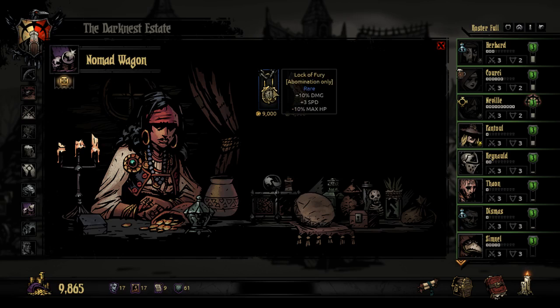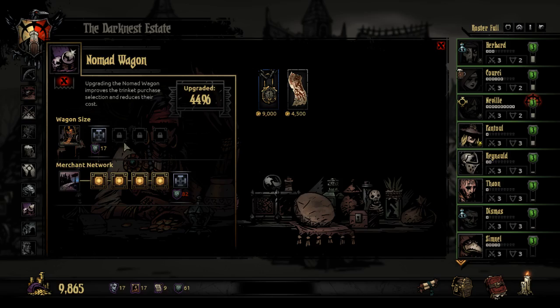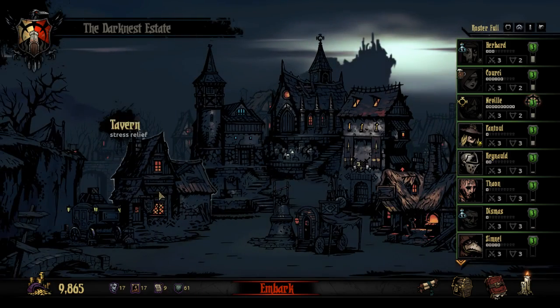Lock of Fury — Lock of Fury on the abomination: 10% damage, three speed. That is an excellent item for the abomination.